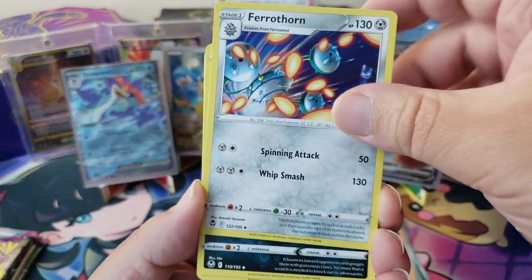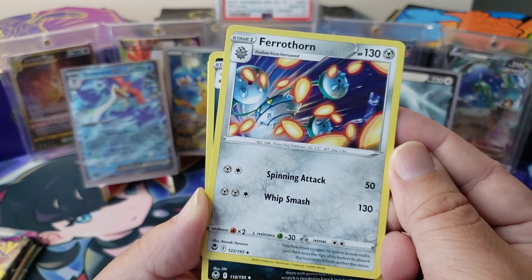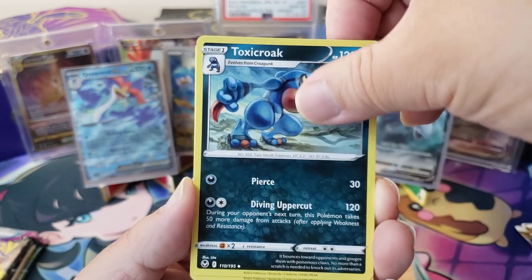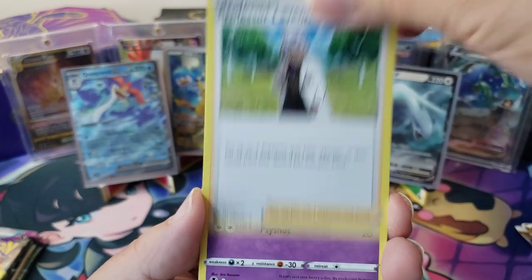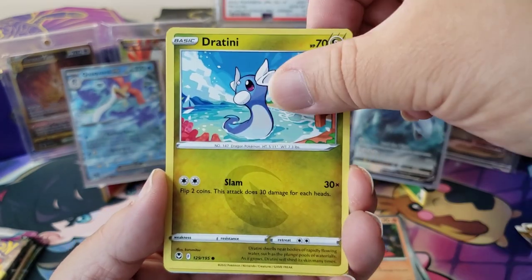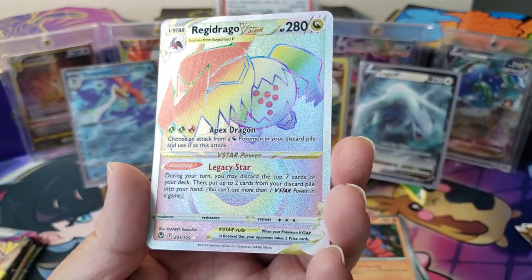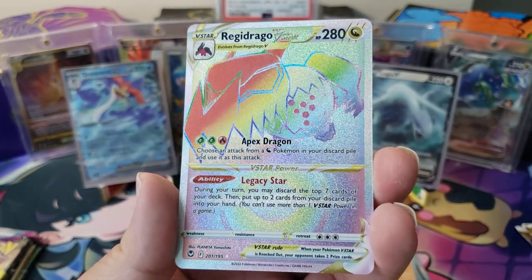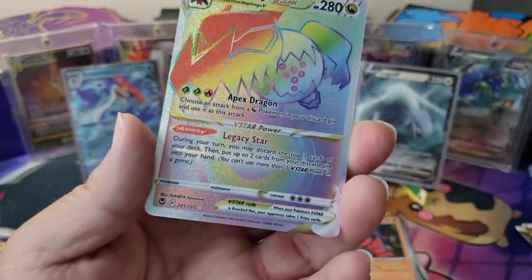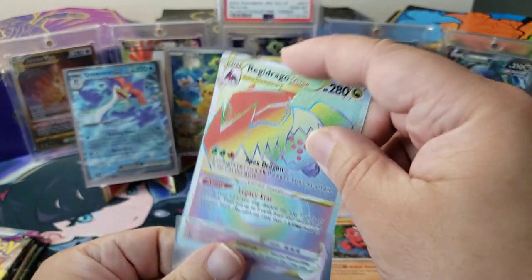Fire Energy, Ferrothorn — this Pokemon scrapes its spikes across rocks, then uses the tips of its feelers to absorb the nutrients it finds within the stone. Nasty. Then Toxicroak, Professor Laventon, Meditite, Durant, Ralts, Fletchling, Dratini, Claydol. And then — we got a Regidrago V-Star Rainbow Rare! Dude, look at that texture pattern — it's a dragon! Silver Tempest, let's go! You are winning very well now, up by two.